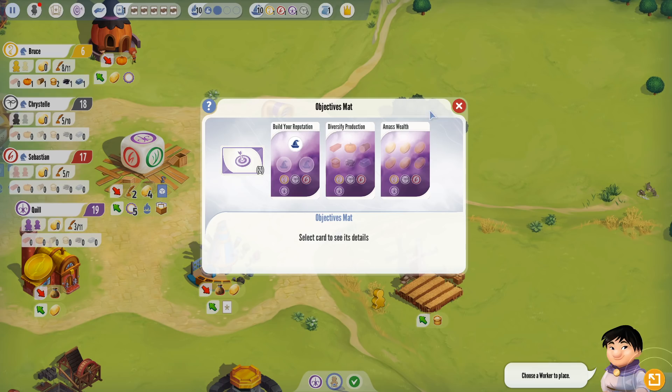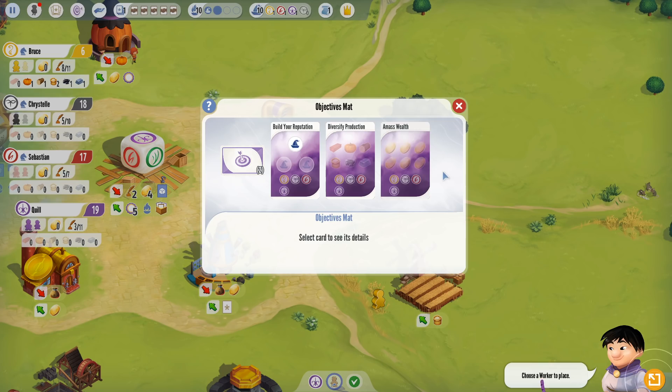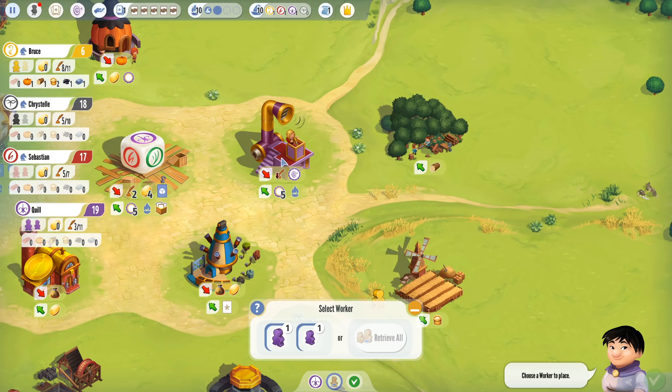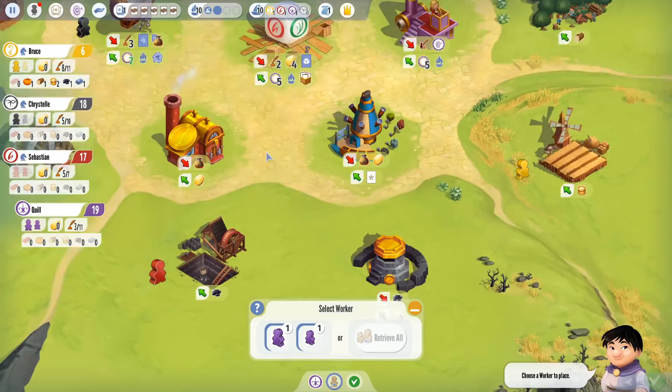So these objectives: for example, if I collected six or more coins I would qualify for the Amass Wealth objective. What I would do is go to the Grandstand and announce I have amassed wealth, which gives me five victory points and advances the progress track. It doesn't consume your gold — if you meet the objective you just proclaim it and that's it. You have to use an influence token to go here though, because when you Grandstand you take one of your influence tokens and place it on the objective, as you can only complete each objective one time.